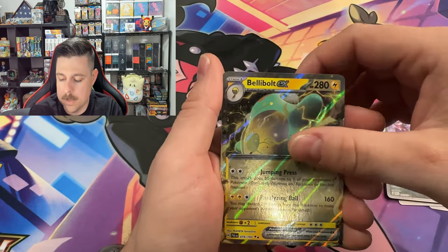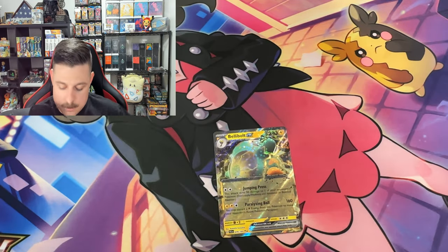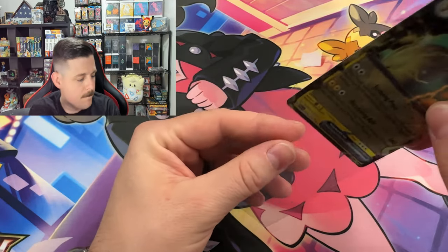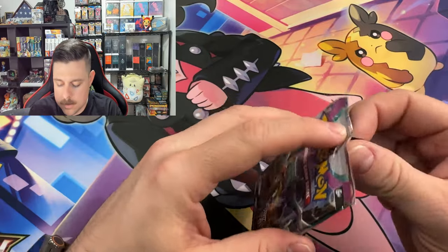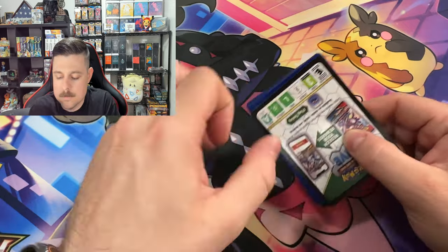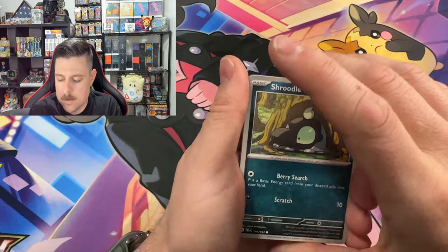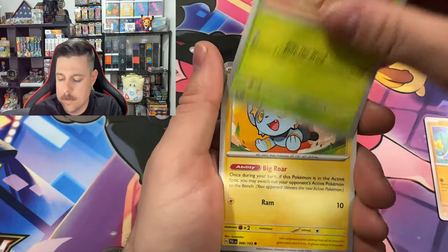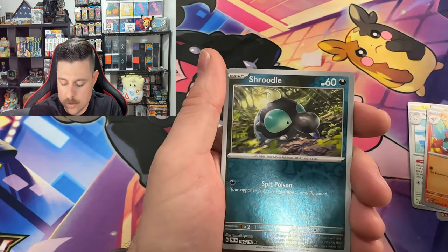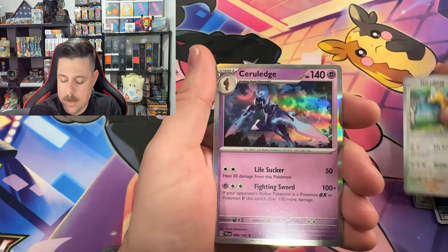Hydreigon and a Bellibolt ex — we actually need that for the master set so I will sleeve it. Scrudel, Glimmet, Ramblin Shanks, Pelipper, Toxicroak, Fletchinder, Scrudel. Can we get something? Nope, not there, and a Ceruledge.